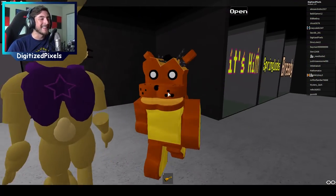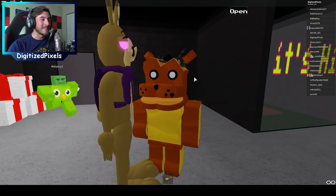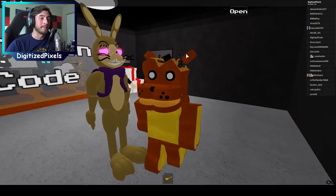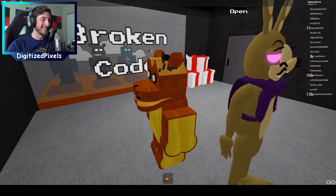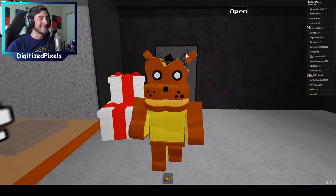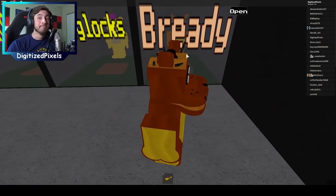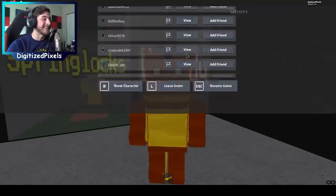Look at this thing — oh my gosh this is terrifying! The options — they should add like a toasted option that just makes it more brown and toasted, that would be so cool. Oh my gosh, it's Bread Bear, ladies and gentlemen! If you want the Bready badge morph, you've got it. I can't look at this thing anymore!